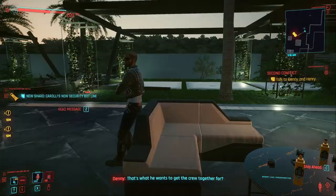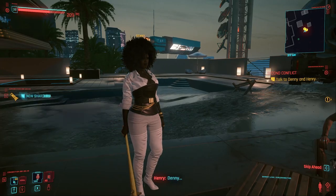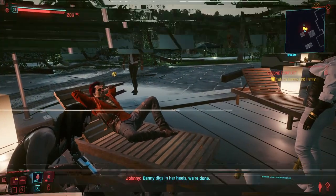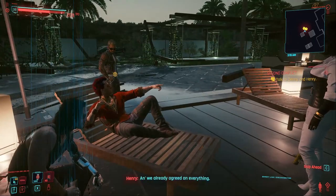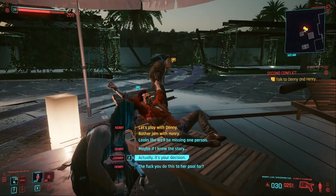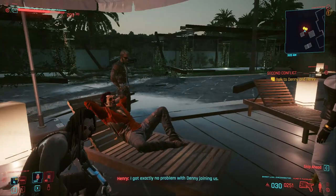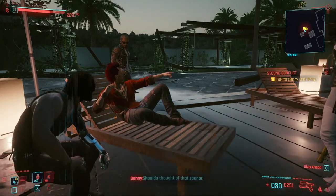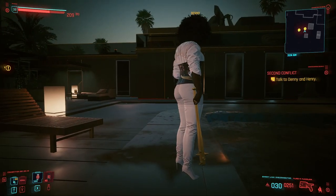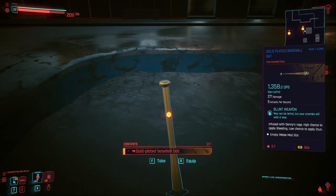He wants to bring it back — 'Samurai, one night only' — get the crew together. She says 'no way, I'm not about to play with this.' As you can see she is holding this weapon, and we want this weapon. The choice is 'either him or me.' I choose to side with Henry. I don't know if it matters but that's what I chose — and we're gonna get it either way. She's angry and just throws it.